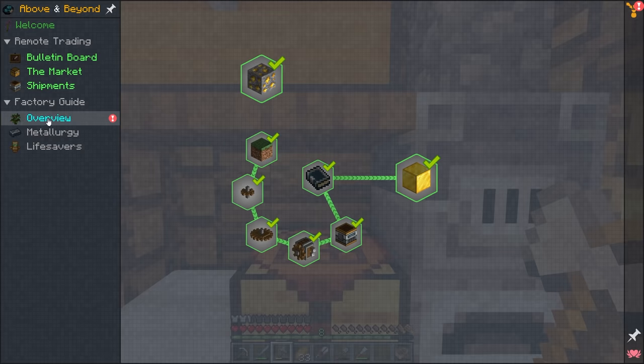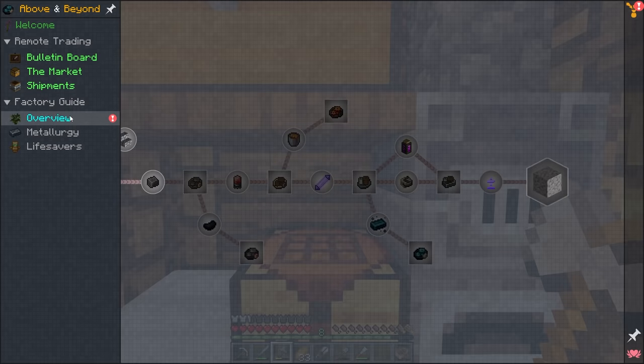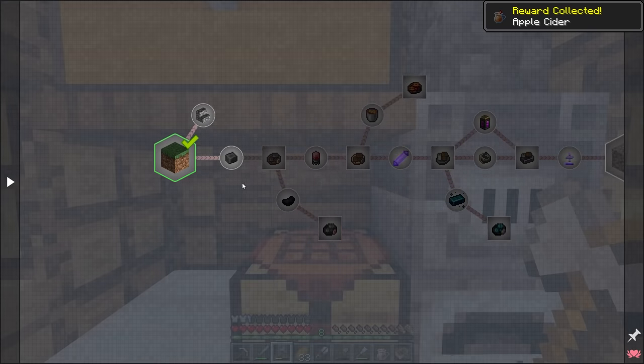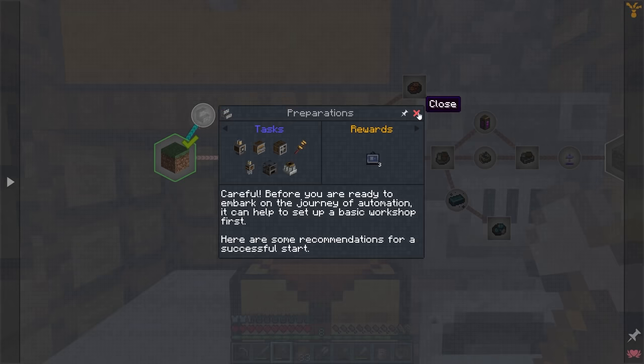Take a look at our questing book. The factory guide here is where everything is going to start, under Overview, and right here is where things start. You can always come back here to catch up on your current position in the progression of technology. Your journey to the moon completes the final step on the right side. All we needed was a piece of log to complete that — we did complete that last episode. Here is where things are going to get interesting. It recommends we build all of these machines and make sure we have at least one of each.